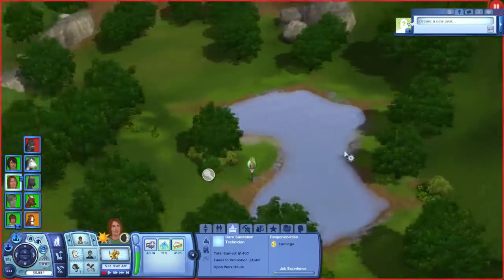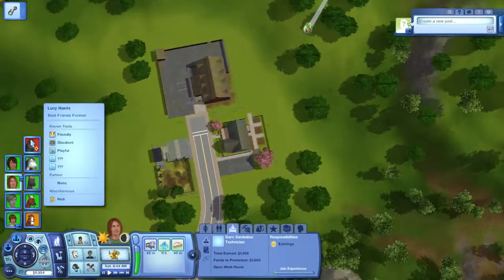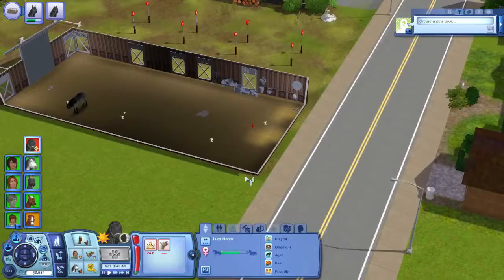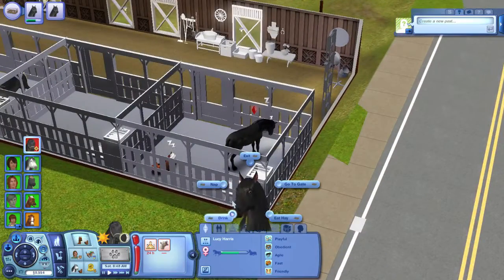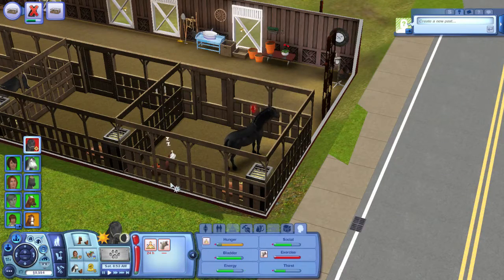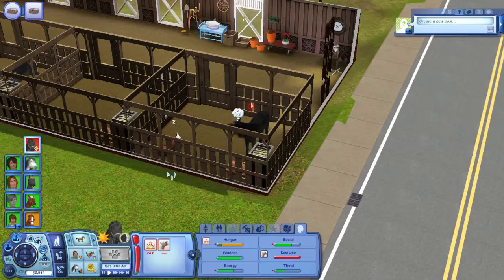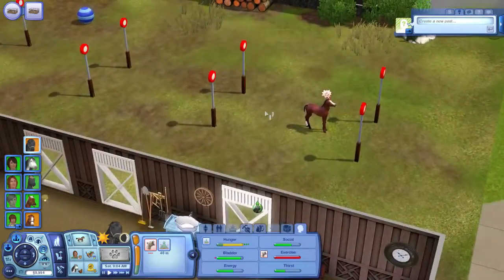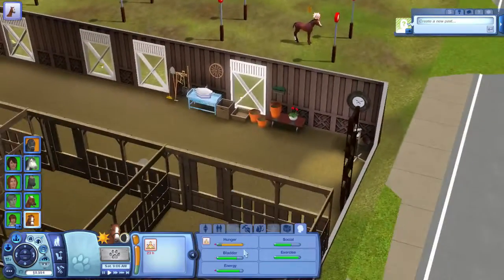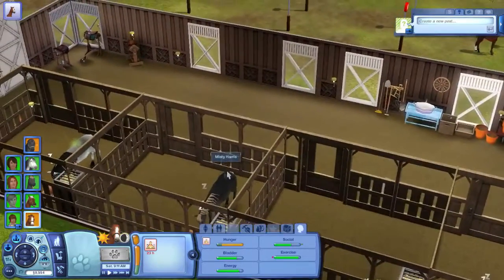No one's here yet so I'm just gonna have him fish. What's wrong with you? You are hungry and you need exercise — eat some hay, stop napping, you're pretty good on energy. Nibble away — see, it's easier that way. Don't mind my tea guys. Aww, hungry little horse. Are you Misty's? Yeah, you're Misty's — so come here.